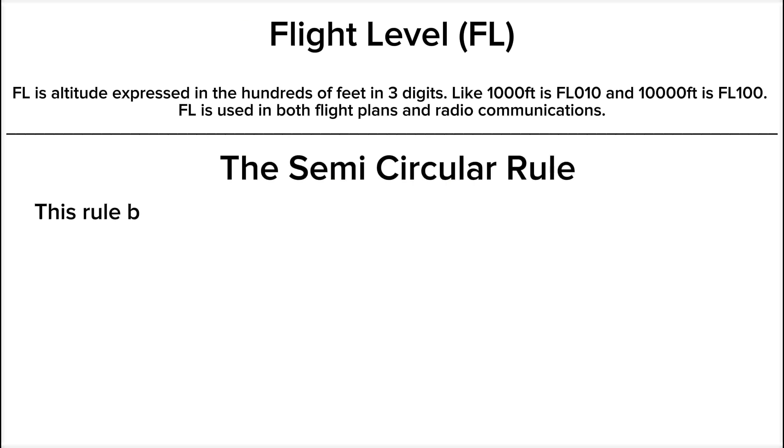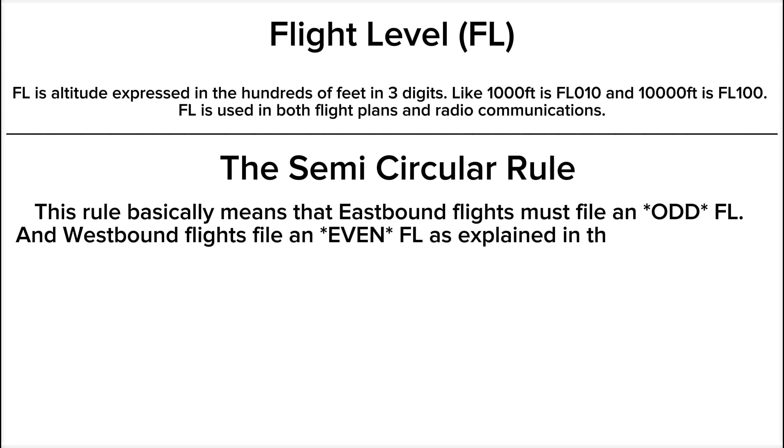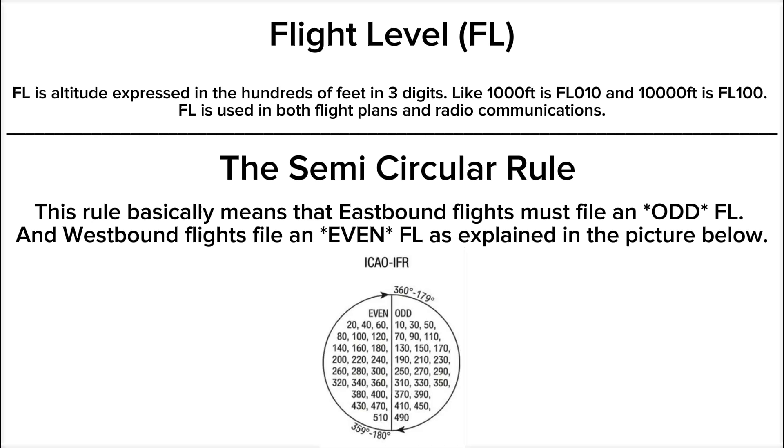The semi-circular rule basically means that eastbound flights must file on an odd flight level and westbound flights must file on an even flight level, as explained in the picture below.